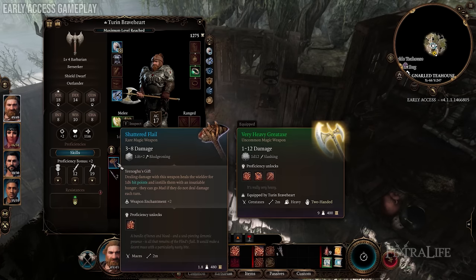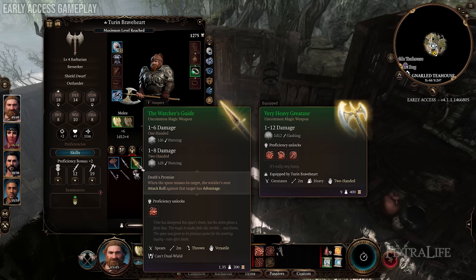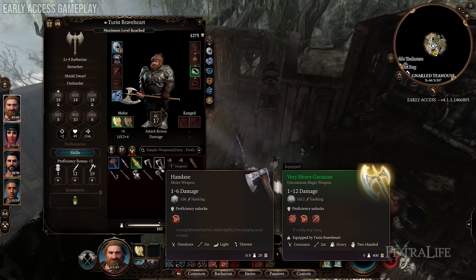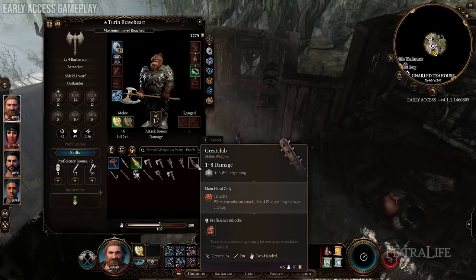It starts to become a huge part of the game. Going through the items and figuring out what will work for you becomes time consuming — instead of just, oh, this is uncommon, I had nothing good there, dump it in, move on. It really takes some thought, and it's going to influence your build in ways that I don't think players in early access really understand.